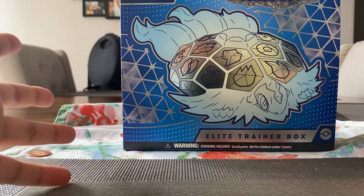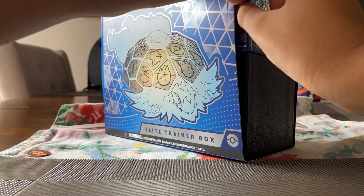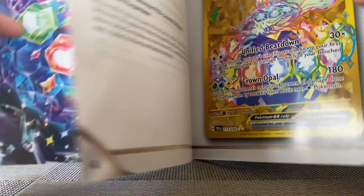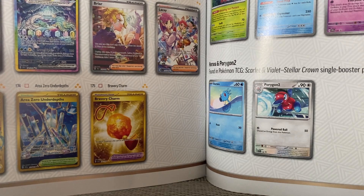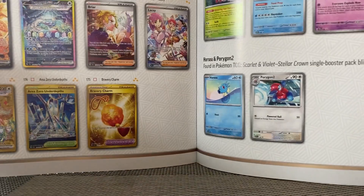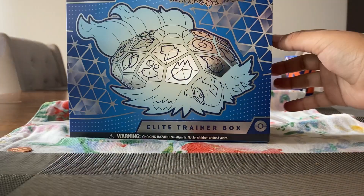Today we're going to be opening the new Stellar Crown Elite Trainer Box. First up we have the player's guide — like the book with basically how to play the game. And then there's a checklist so you can check what cards you have. There's some really cool art in here.